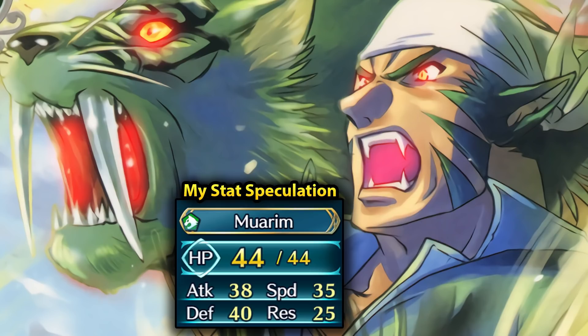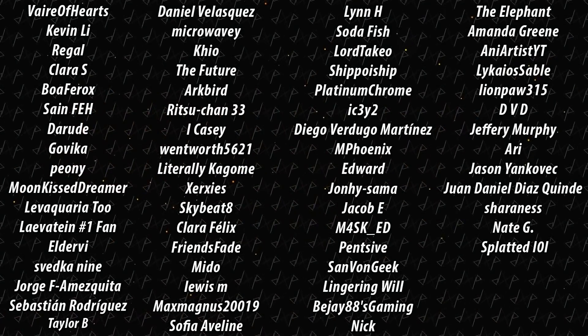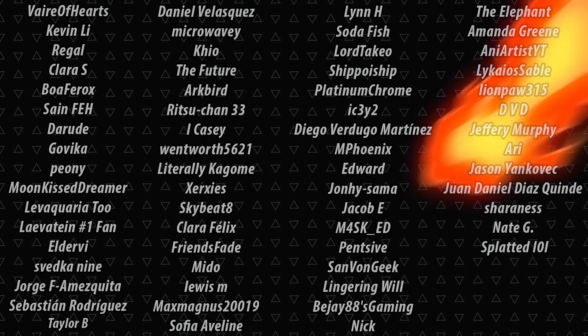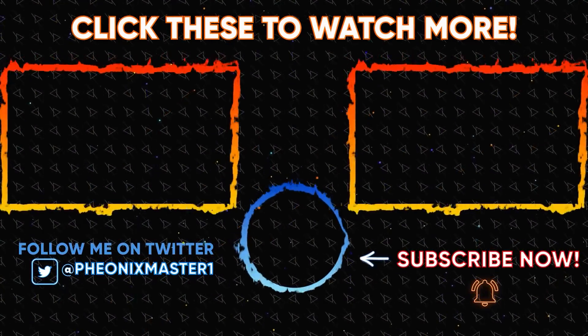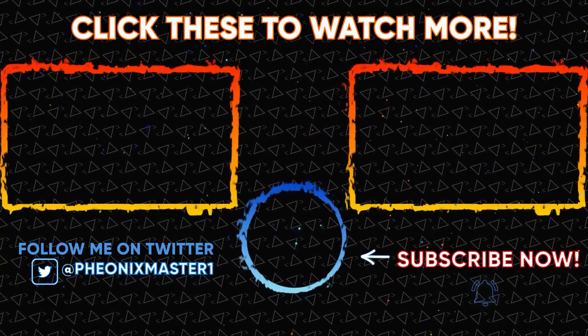Let me know in the comments what you think about this Fallen banner and the free unit — I'll be eager to hear that. If you enjoyed this video then make sure to leave a like. Any comment helps tremendously and if you really enjoyed you could always support me directly by using Super Thanks or by becoming a YouTube member. Because YouTube sub boxes are gonna be about as functional as Alphonse after seeing his fallen father yet again in Book 6. With that said I'll see you guys next time — thank you so much for watching and have a great day!